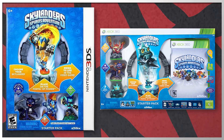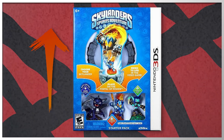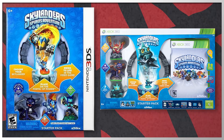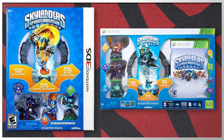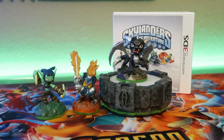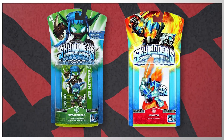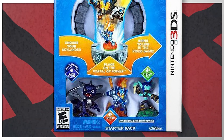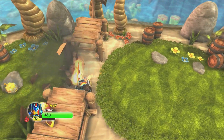If you compare the 3DS starter pack with the console or PC versions, you'll notice a few differences. The 3DS starter pack is in a vertical box while the regular starter packs are in a horizontal box. The 3DS starter pack also has a smaller portal and a different set of Skylanders. The three Skylanders included in the 3DS starter pack are Igniter, Stealth Elf, and Dark Spyro.